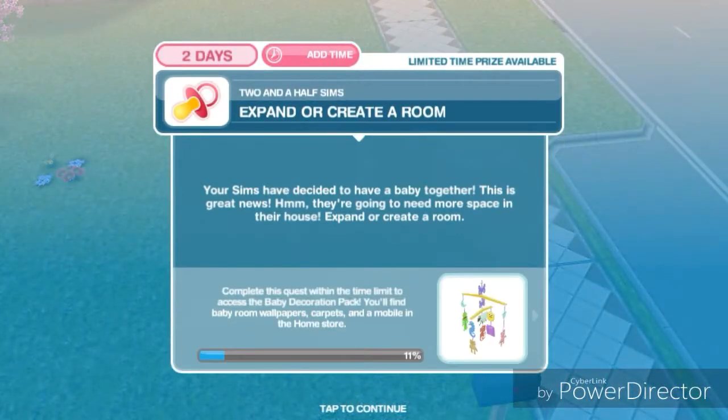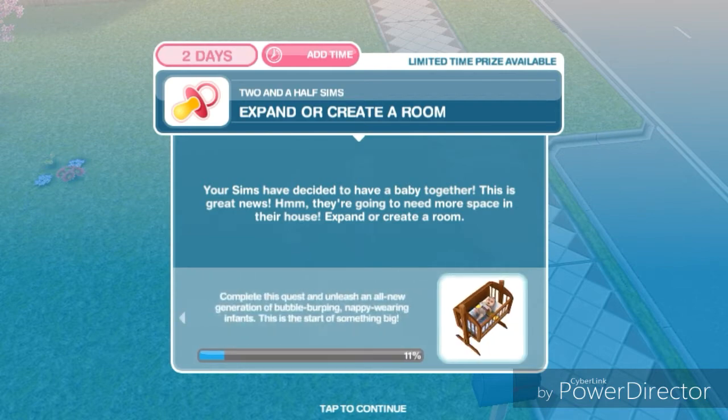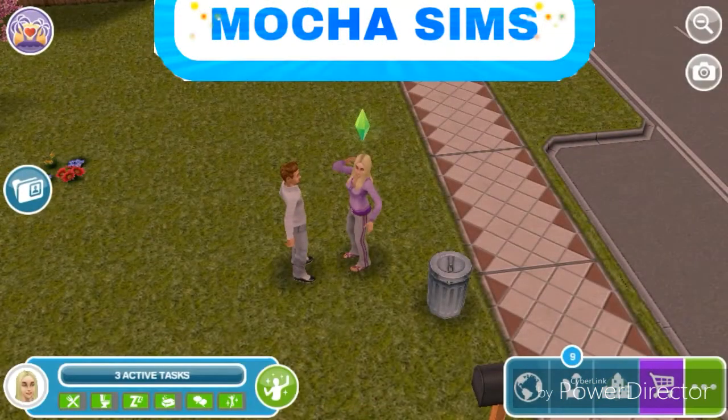Okay, the next task is to expand or create a room. Your sims have decided to have a baby together - great news! They're gonna need more space in their house, so I'm just gonna create a small room.